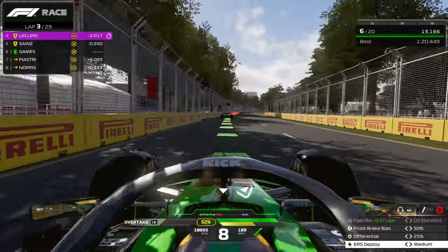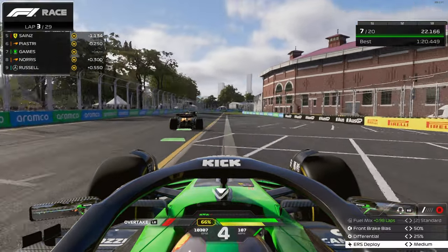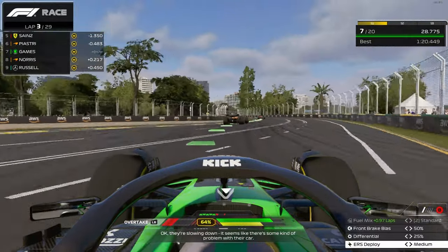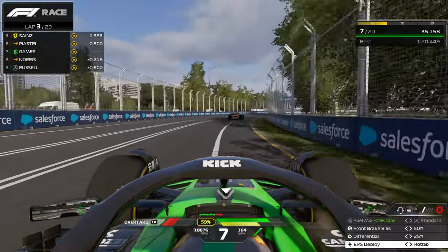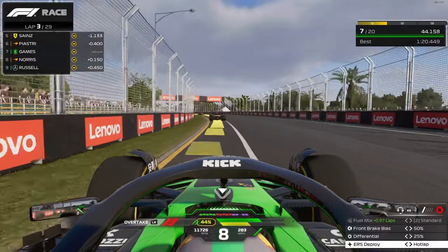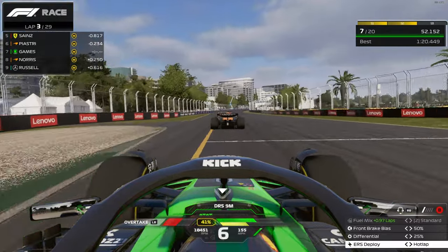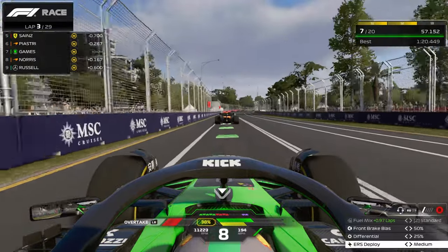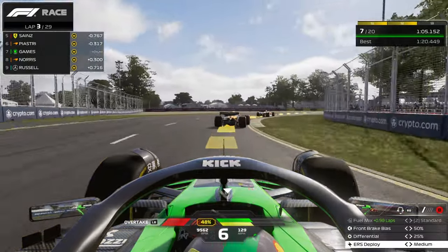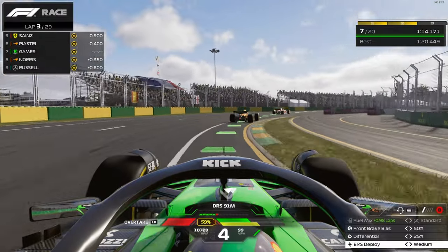We actually need to set our sights behind us because Piastri is going to send it down the inside. I tried to remain side by side with him but he was just a little bit too far ahead. Albon has got an issue with their car — very unfortunate. Overtake flowing now, DRS open — we are gaining on Piastri but we are not close enough. We have to wait until the second DRS zone. Are we able to make anything happen into this brake zone? The answer is no — we are too far back.